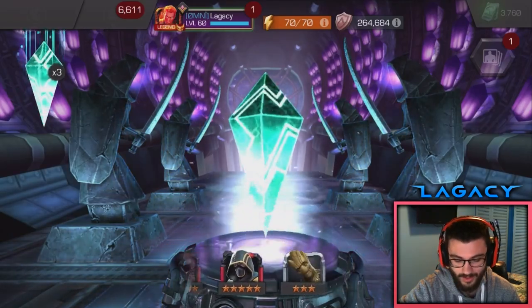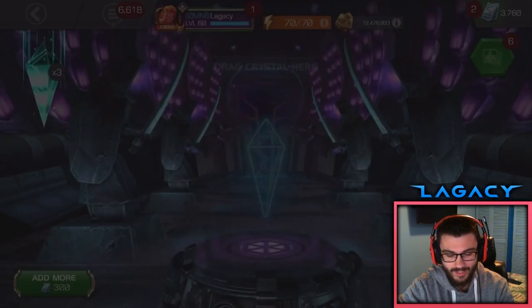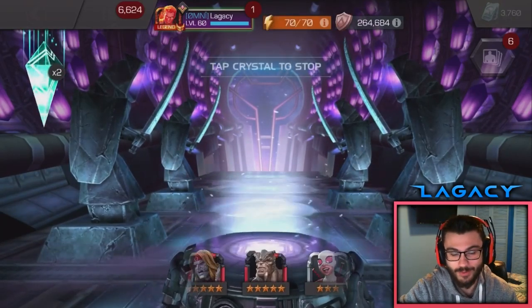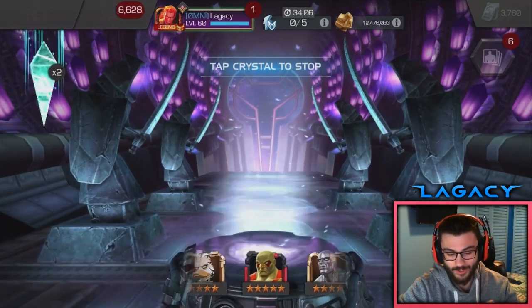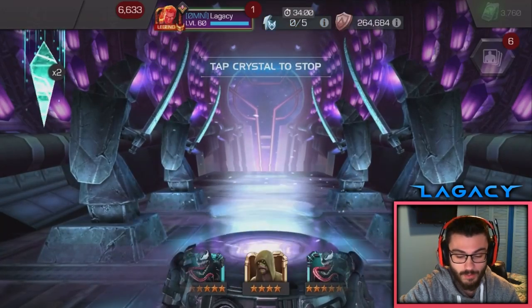Next crystal — we're landing on a 3-star Groot. Not quite what we're looking for. Let's go to the next one — oh, there's no crystal here in the spinner. This is how we got Dr. Doom last time; it was a crystal where there wasn't one in the spinner. I'm not going to touch this one — last time I thought maybe that's lucky, and it was a 5-star Dr. Doom.